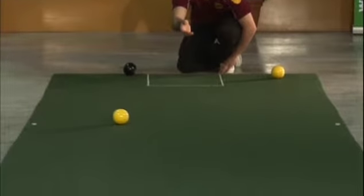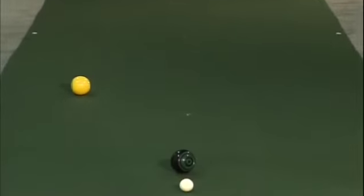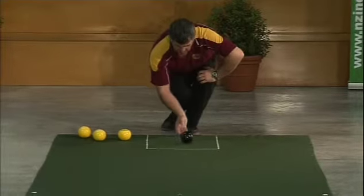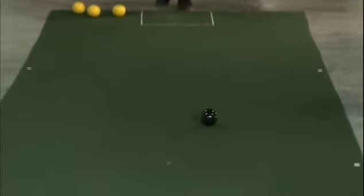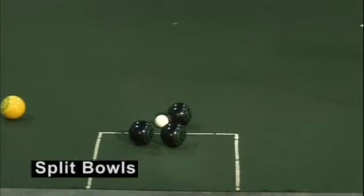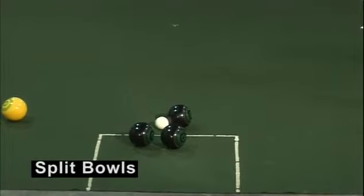To counter this ploy, the experienced player will still look to draw between the obscured jack and the front bowl. Where two of the opponent's bowls are covering the direct path to the jack, a player may elect to split the obstructing bowls and run through to the jack beyond.